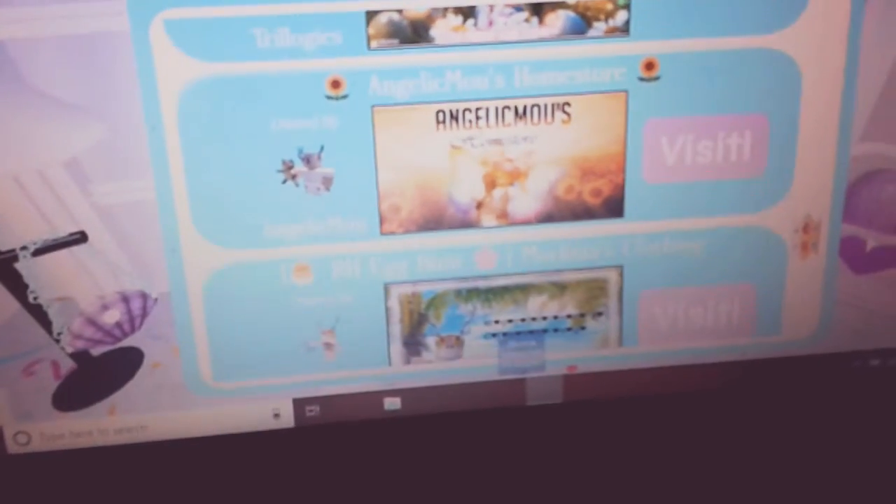Alright, let's go back to another Easter egg hunt. Let's hopefully get one like that last one, because then I'll be able to get a lot of diamonds quickly. I'll go to Angelic Moe's Home Store. Let's go!